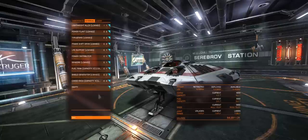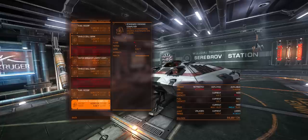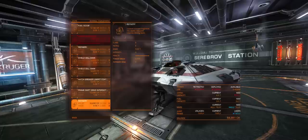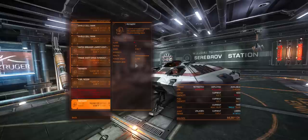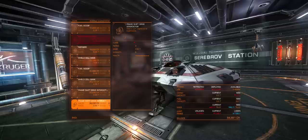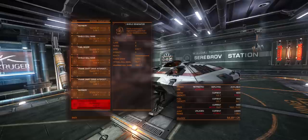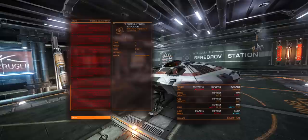Looking at what a class 2 refinery looks like: comparing a class 1 E-rated to a class 2 E-rated, you can see the class 2 actually has an additional bin because class 2 modules are a little bit bigger. Keep in mind if you've got a ship with larger module slots — like a class 3 slot — you can put a class 3 refinery in there, which will be bigger still. The advantage of a larger class module is that you get more bins for a cheaper price; this class 2 D-rated module is only 38,000.